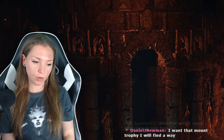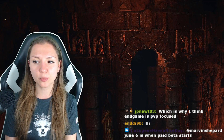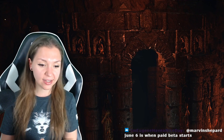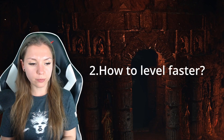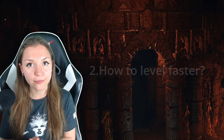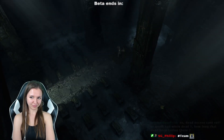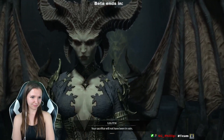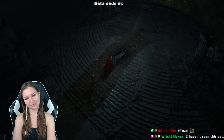Now you've chosen your character — what should you do? The beta lasts only two days, 48 hours, so you don't have that much time. If you want to reach level 20 faster — the maximum level in the beta — you need a strategy. First of all, it would be great if you complete the story. I really recommend doing this: the story quests give a lot of XP and are incredibly well made in this game.